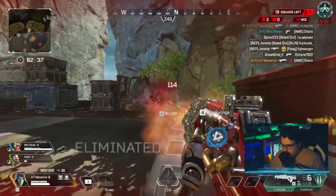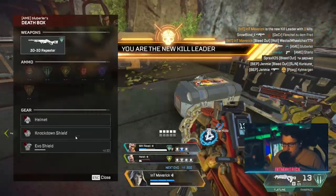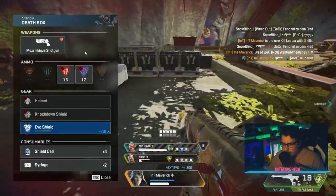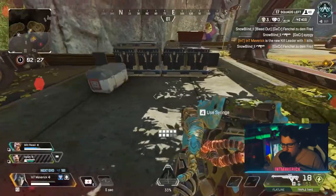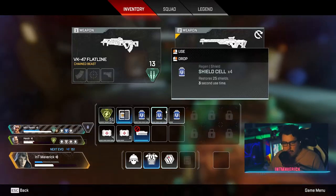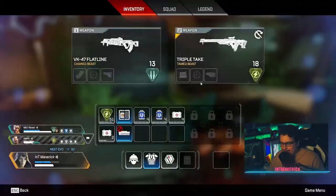One of the biggest ranked tips is to have a couple of homies — friends you can rely on to finish off a kill. I had Hirsch and Mitt Raven, also known as Kenji, coming in with the save. We knew there was only one team dropping here, so we were good.